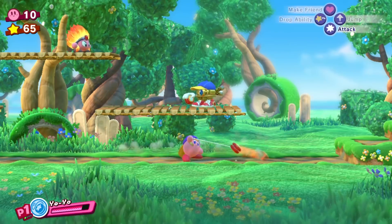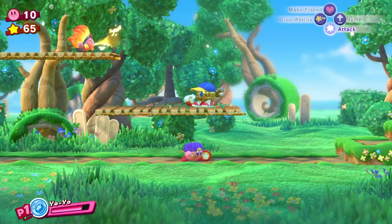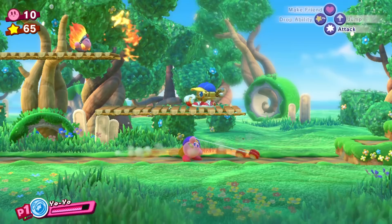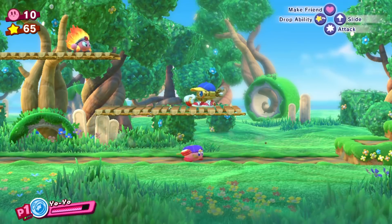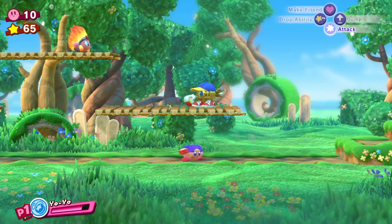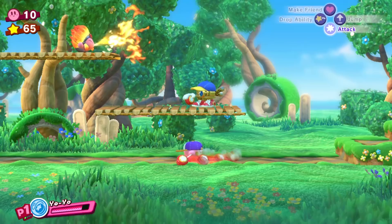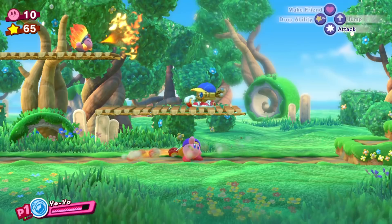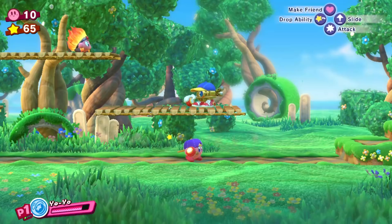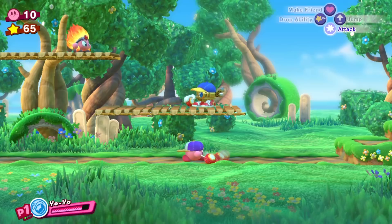If you release B during the first few frames of the Yo-Yo's deployment, Kirby will immediately use Yo-Yo Orbit. I have no idea if this is intentional — it's probably just a quirk with how move inputs work in Kirby Star Allies, so I'll be keeping my eyes open for similar interactions in other copy ability movesets to cover in future video guides.